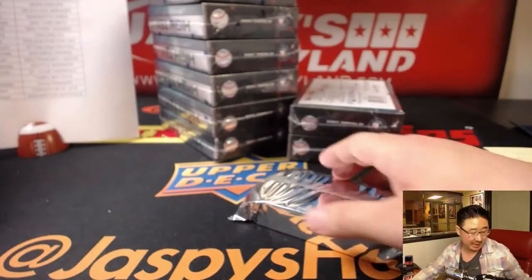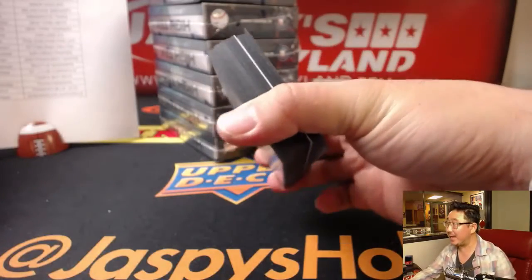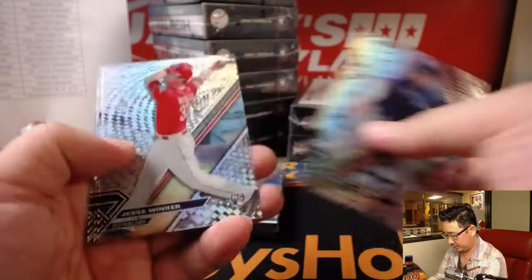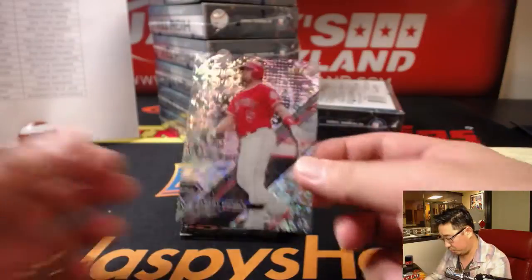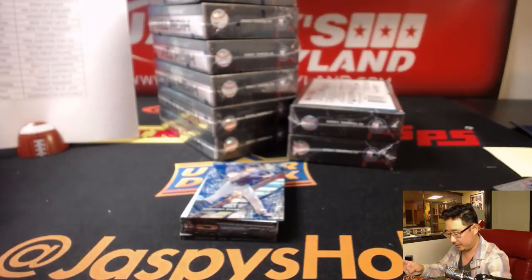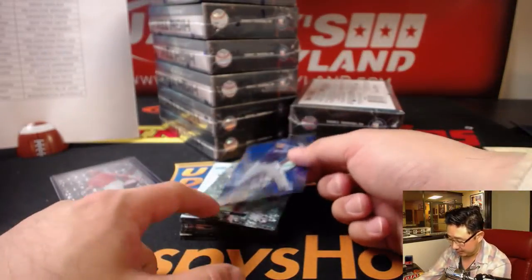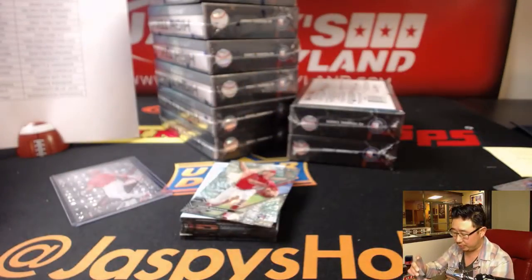Scott Smith has the Diamondbacks in this one — Arthur will have to wait for the next case. Ooh, a Redemption coming up — that's usually a good sign. The Redemptions are usually good ones. We have Didi Gregorius. Revealed — Albert Pujols, 201 out of 250 — that goes to the Angels, that'll be for S-Man. We've got 61 out of 75, Blue Rainbow Anthony Rizzo — that'll go to the Cubbies, Matt Kay.